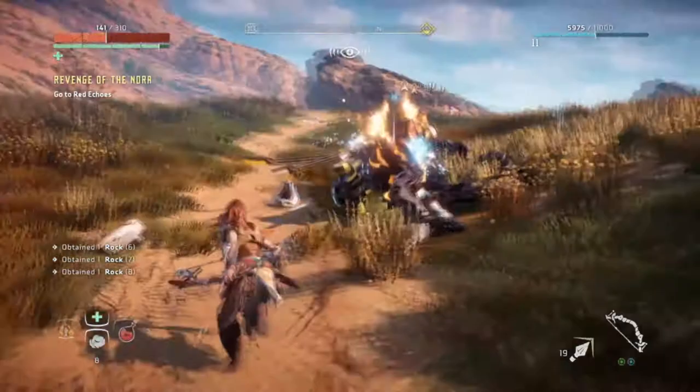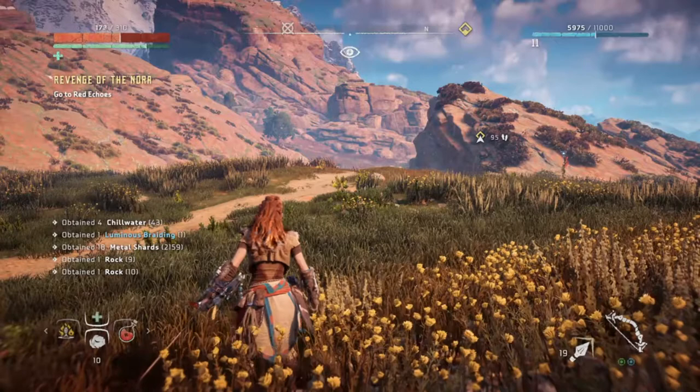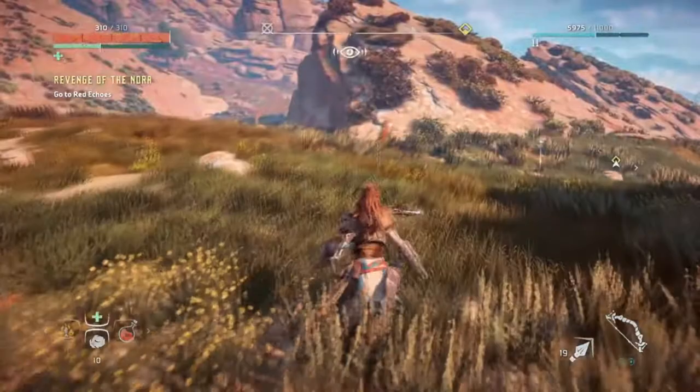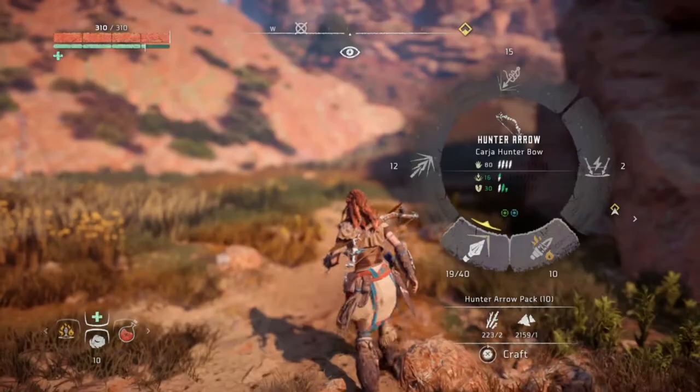There's something kind of satisfying about the collecting systems in this. I was holding up on the D-pad — that was to replenish your stamina. You can collect these herbs, the ones I'm picking up now, to fill a medicine pouch, and you can just hold up to heal. That's the green bar underneath my health — shows you how much medicine you have on you. You can use that to heal on the fly, as well as picking up health potions, which you can buy and craft as well.